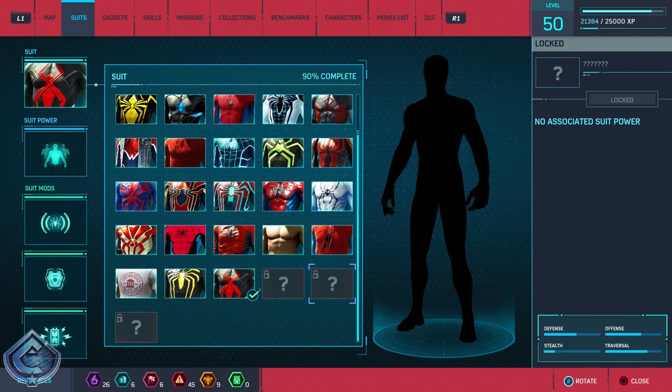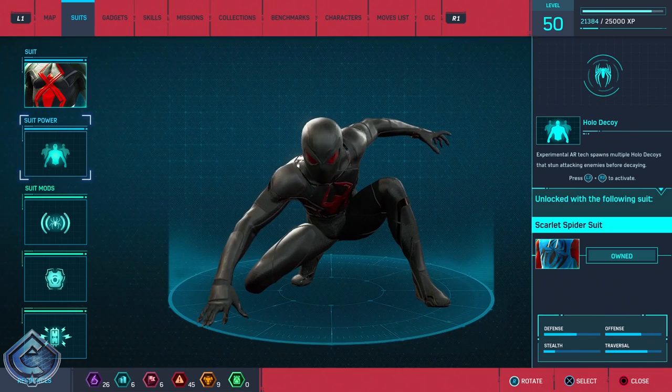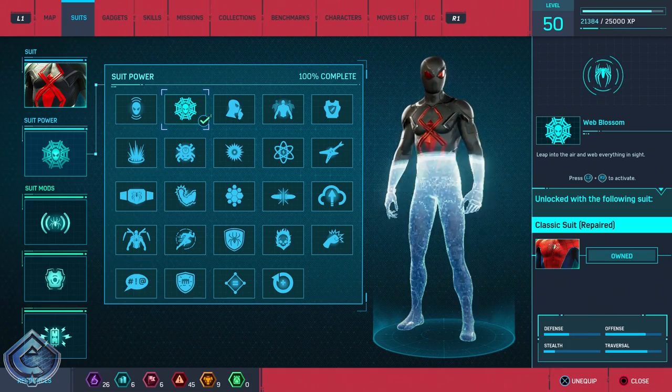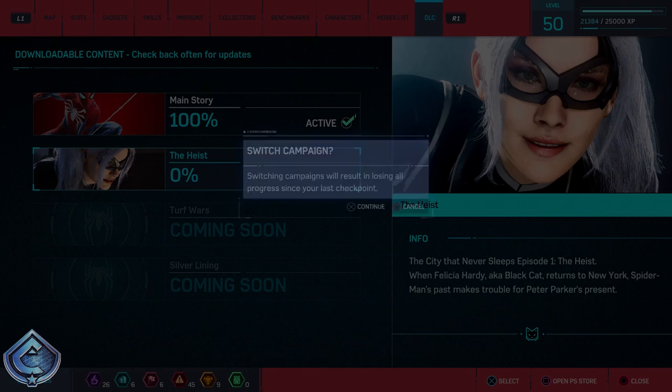Okay, we're gonna stick with the Dark Suit. I'll pick a different suit power — let's go with Web Blossom — and let's jump into the DLC. Here we go, The Heist! I'm actually really excited. I like the way that you can access it. I just hope after I unlock those suits I can use them wherever.